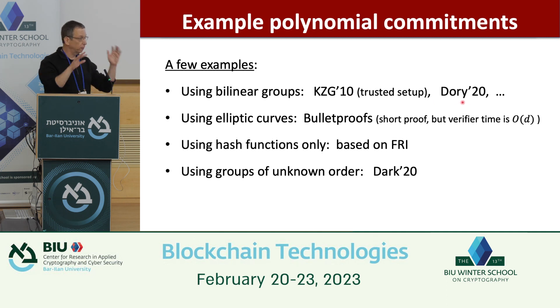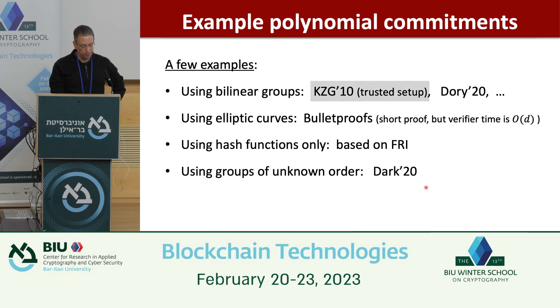Using just regular elliptic curves (no bilinear groups), there's the Bulletproofs construction — short proofs but unfortunately linear verifier time in the degree, leading to SNARKs where verification is not succinct. Ellie showed how to build PCS from FRI. There's also DARK, from groups of unknown order such as RSA groups or class groups. The main one used in practice is KZG because everything is constant, and people accept the trusted setup for that benefit.